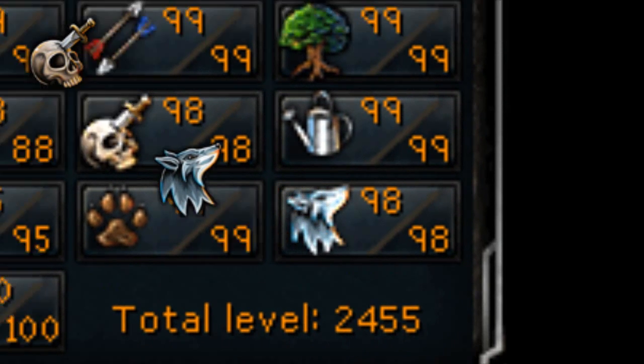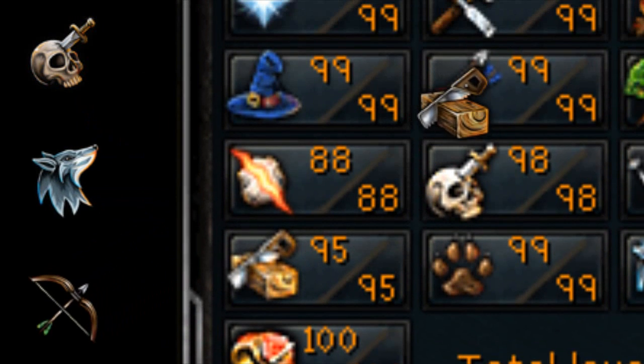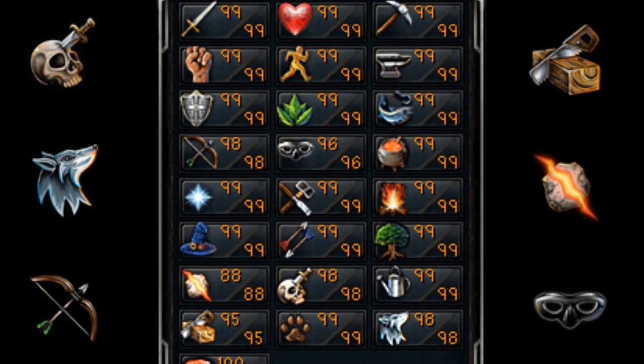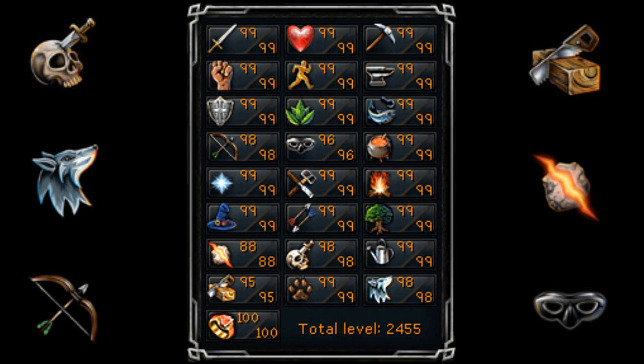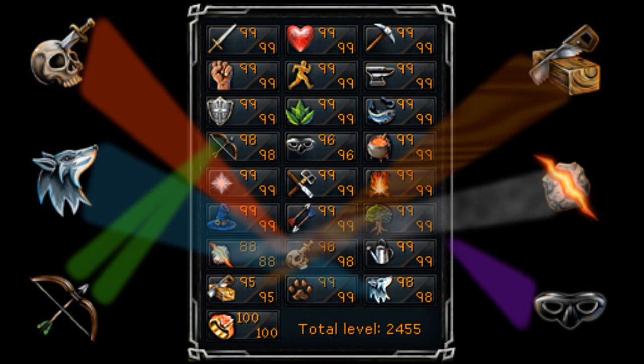The stats that I'm actually pulling away from, as you can see in this video, are the stats that I'm missing. I'm already 98 Slayer, Summoning, and Range, which are on the left-hand side of the screen. And on the right-hand side of the screen there's Construction, Runecrafting, and Thieving — my Construction is 95, my Runecrafting is 88, and my Thieving is 96.